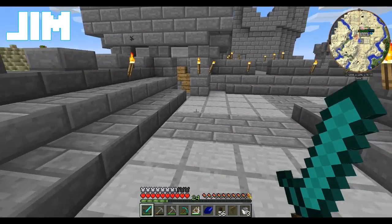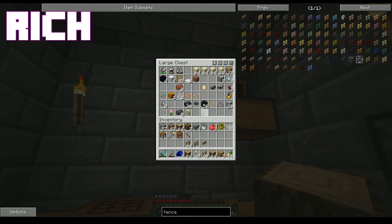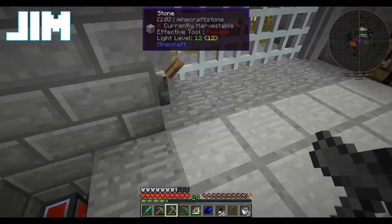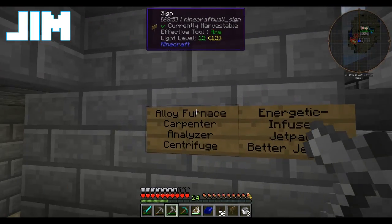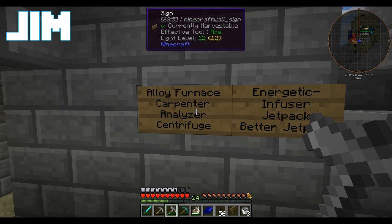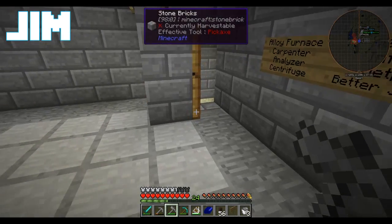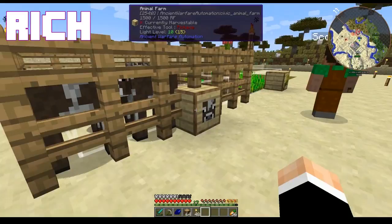Hey everybody, I'm Jim and I'm Rich and we're playing Resident Arise. I have a to-do list today to spiff up the workshop now that we have power — I ran the cable all the way to the workshop. I'm gonna make an alloy furnace, a carpenter, and an analyzer because we're gonna start doing some bees. Bees are amazing and adorable and lovely. I'm gonna make an energetic infuser and a jetpack, and then a better jetpack. I'm not that energetic — I'm just gonna upgrade my stuff out here.